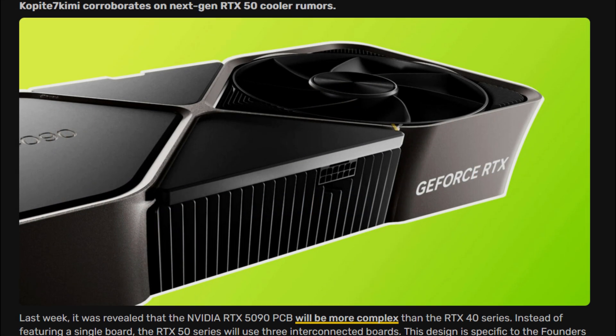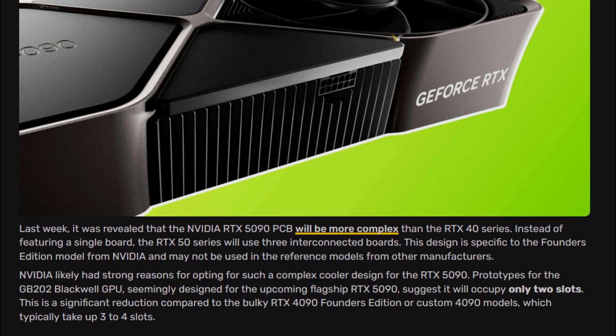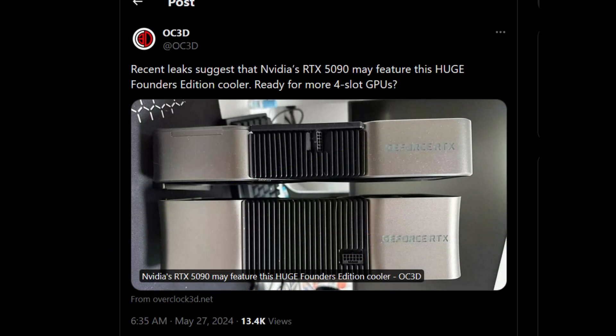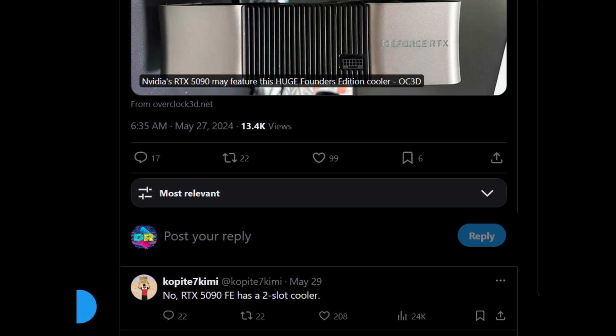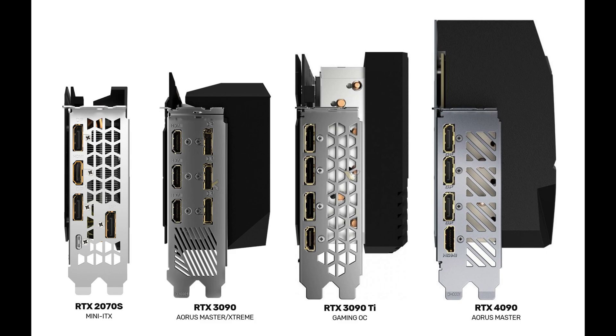A couple of months ago I saw an article on Videocards' website sourcing a tweet from OC3D and a reply from Copite7Kimi, who's been at the forefront of Nvidia leaks these past few years. The original tweet stated that sources leaked the RTX 5090 could be using a gargantuan 4-slot Founder's Edition cooler, to which Copite replied that this was false and that the RTX 5090 actually has a 2-slot cooler. Nvidia typically abides by 2-slot or 3-slot dimensions, though some partner models with a 3-slot bracket have shrouds extending past it, classifying them as 3.5 or 4-slot cards.